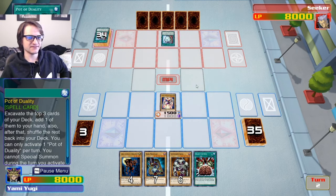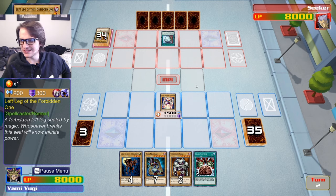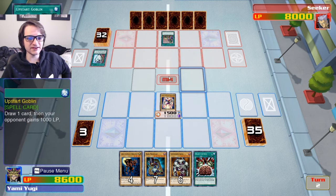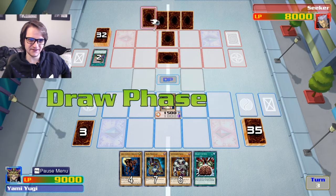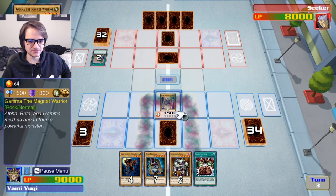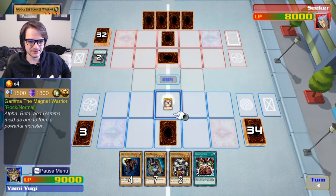Alright, a drawing card — he's got the Right Leg of the Forbidden One. Wonder what kind of themed deck this is, and he decides to go with the right leg. Another drawing card and he's paying me life points. He has four in the hand right now. Hopefully these aren't for the Forbidden One. We'll go ahead and sacrifice for the Seven Skull instantly.